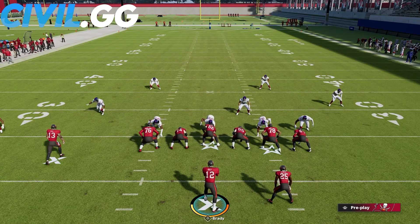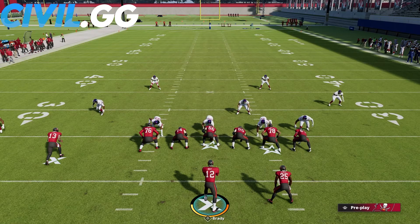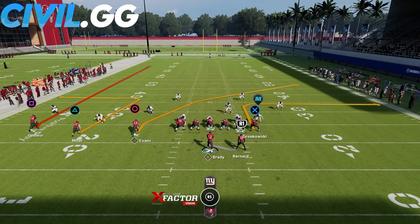Starting off with number three is basically any route combo or play that has a deep crosser and a backside dig route. One of the best examples of this is in the New England Patriots playbook in the formation of Gun Trips Head End. My favorite play for this is PA Counter Go — this is what it looks like stock.